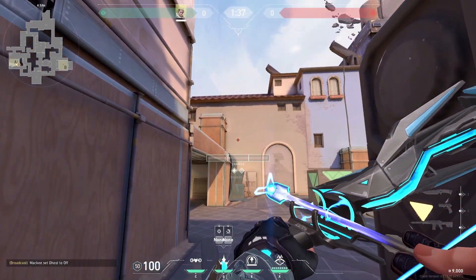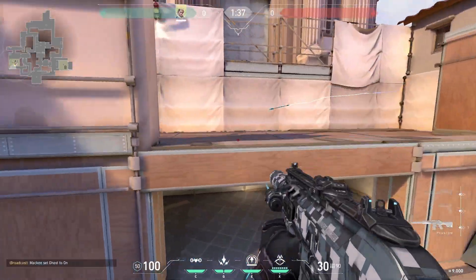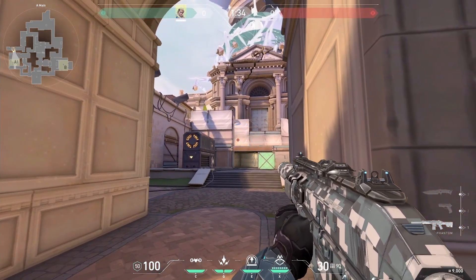If you're behind Jen, aim at the wall beside the box or on the box and you can one bounce shock darts. From A main, aim at the wall halfway above the box just before the wire and fire a three bar one bounce to hit heaven.